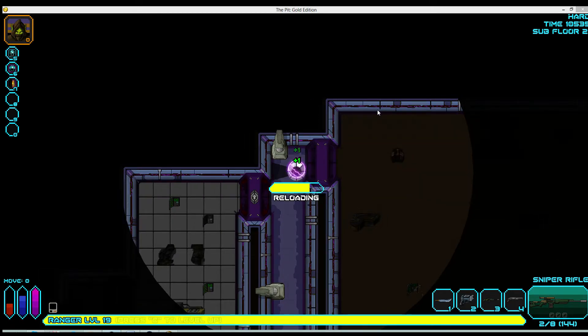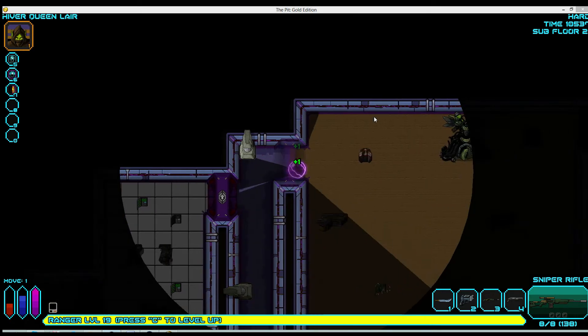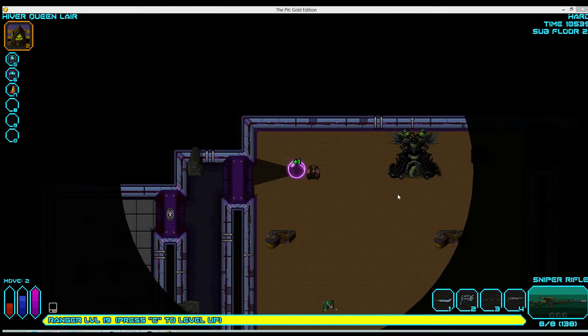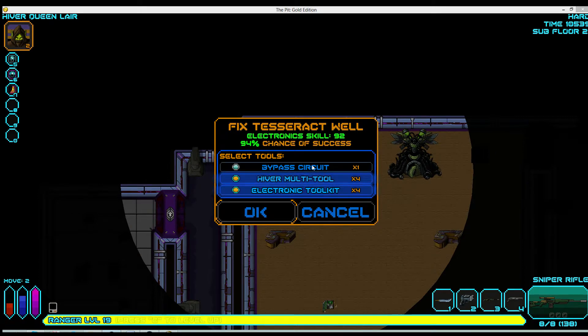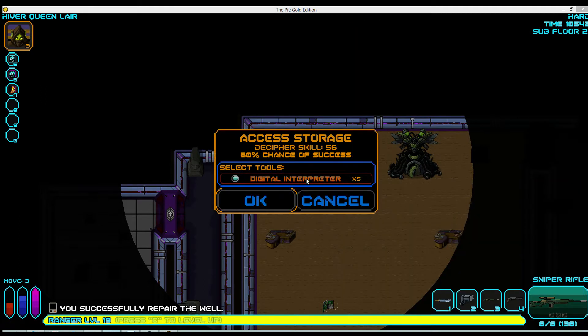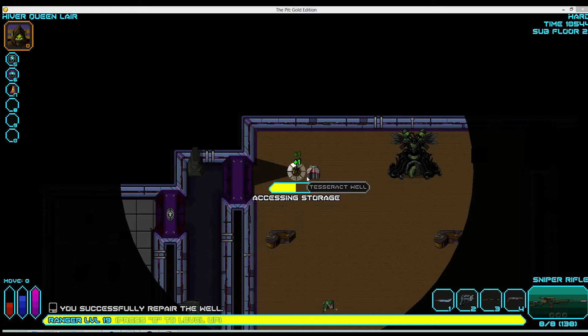Kill the hyper queen. I probably recommend newer players just farm the queens for experience, drops, food, etc. I'm not doing it because I just don't feel like it — I'll save the electronic tool kit. It's kind of grindy, and one of the reasons why I like this game so much is there's basically no grinding besides farming the hyper queens.